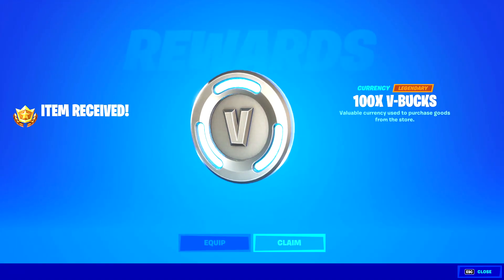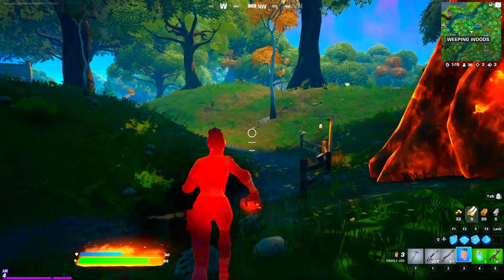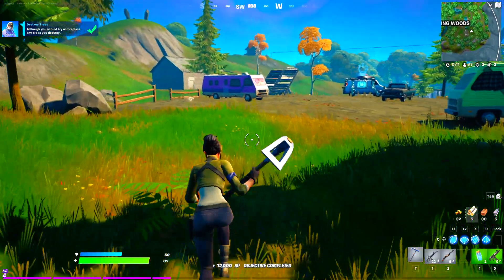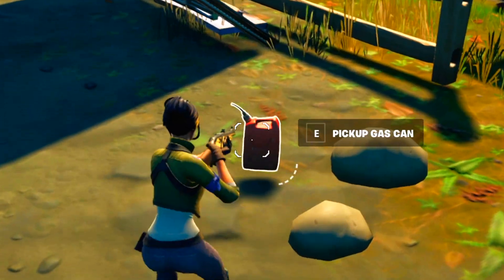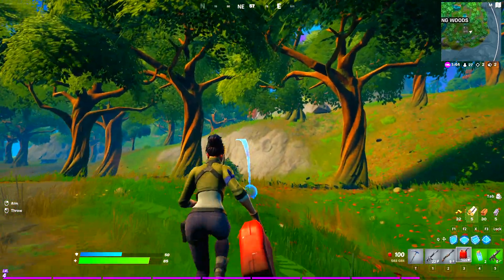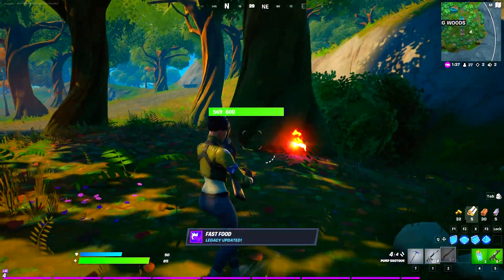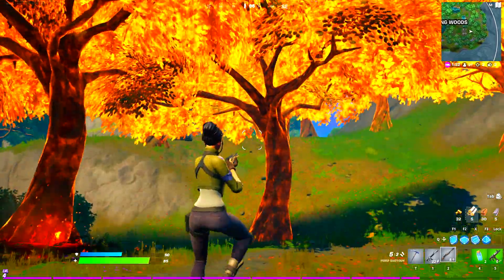We're going to do the same thing again — pretty easy. We just destroyed 100 trees in Fortnite and completed the secret challenge. Pick up a gas can to get some more secret levels — we got 30,000 XP for that. Put the gas can down in a place with a lot of trees and use it to light the trees on fire. This trick works pretty well for gaining XP.